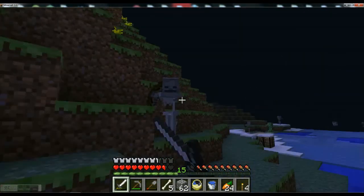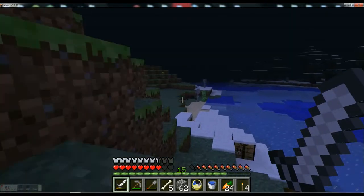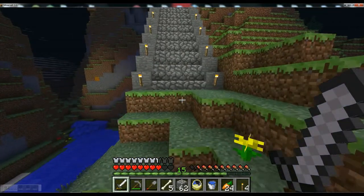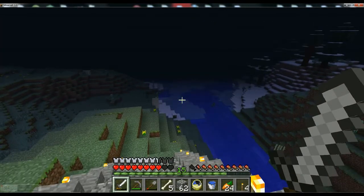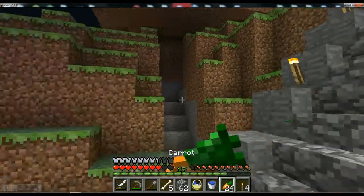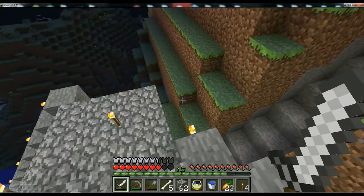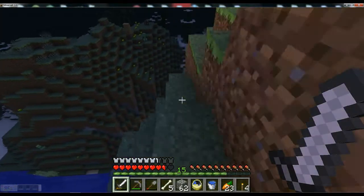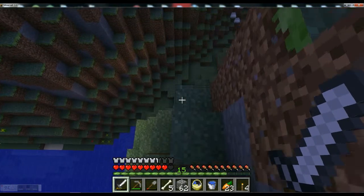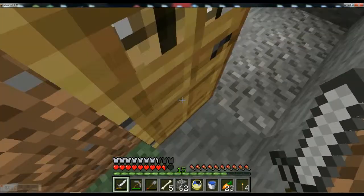Two skeletons. And a spider. And a creeper. And two more skeletons and another creeper. There's just like a party out here. But I am an expert at crashing parties, as you know. Look at all of them down there. Why am I up here? I need to go to my cave house because that's where everything is. Can I just fall down and land on the cave house? Close.